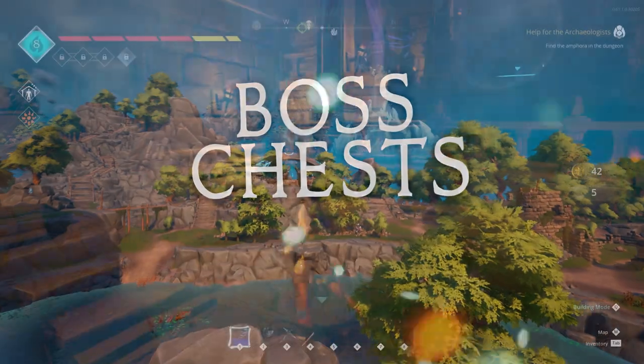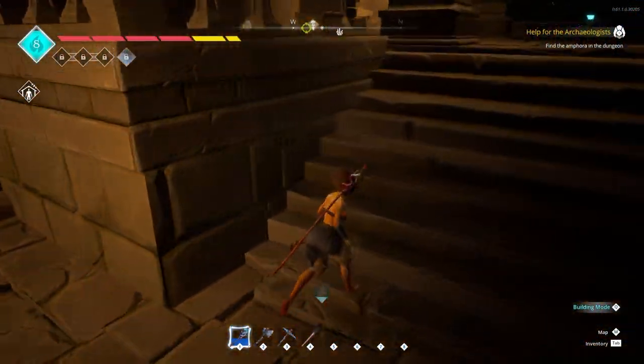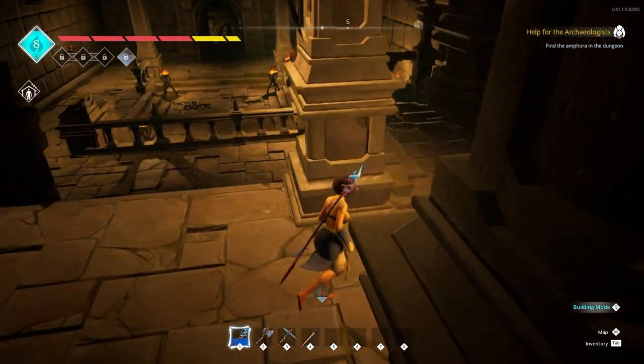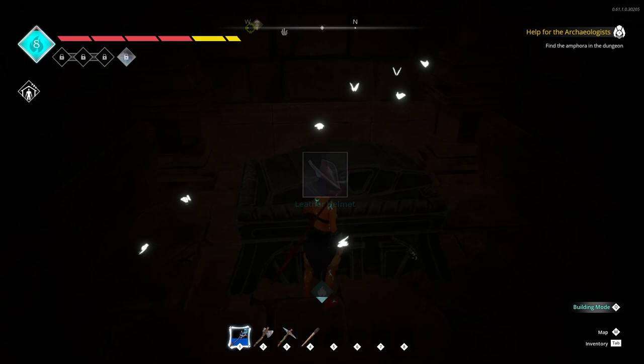Boss chests. Near a boss location, you'll come across these very large chests, which remain locked until the boss is defeated. Once you take down the boss and open up this chest, they'll typically contain higher quality armor or weapons.